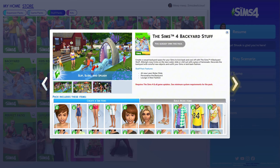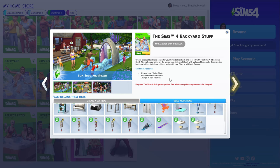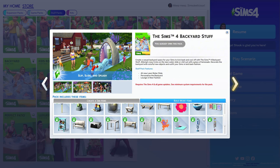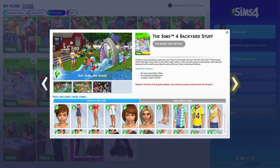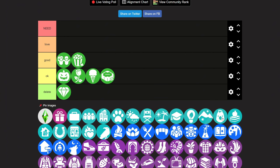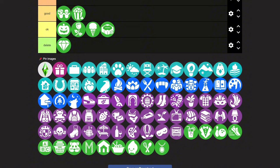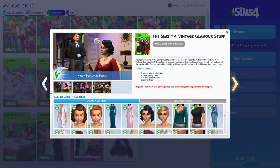Then we have the Sims 4 Backyard Stuff pack. The main feature is a water slide, which I don't use that much. They have wind chimes, a drink tray, and an actual bird feeder where sims fill it and watch birds eat. I don't use this pack a lot, but I did build a whole home using it once and enjoyed it — it was bright colors and fun to build with. I use this top a lot at least. If I were to rate this, I'd say it's probably at the top of okay.